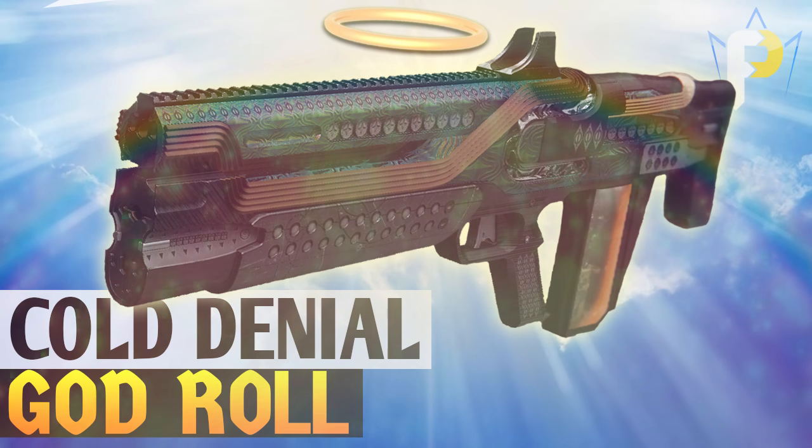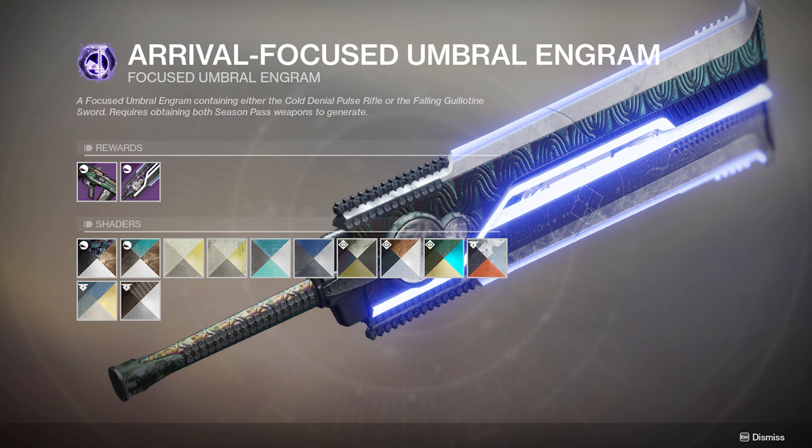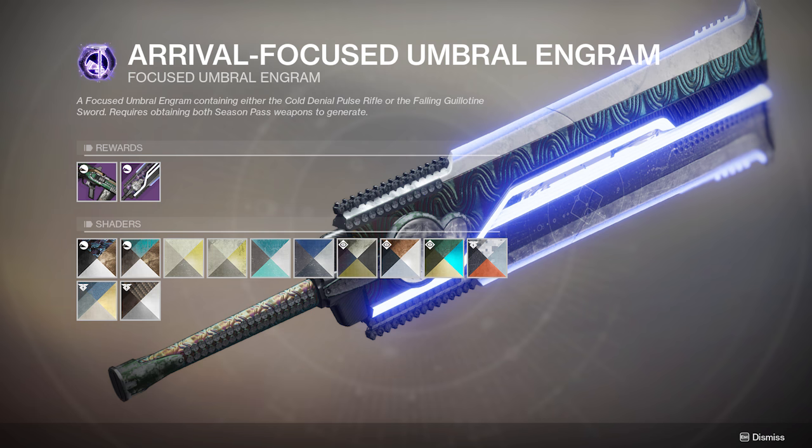It can only be first acquired by hitting rank 45 in the Season 11 pass. After withdrawing it from your Season Rewards, you'll later on be able to grab both it or the Falling Guillotine sword from a focused engram drop at Drifter's Prisma machine. 50% odds for the exact gun you're looking for.